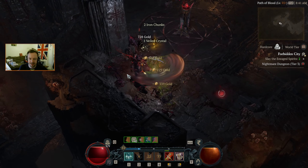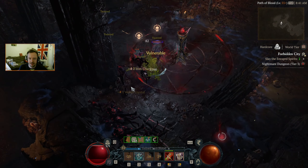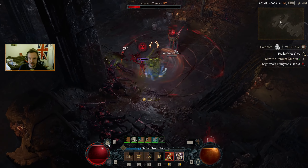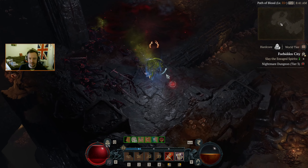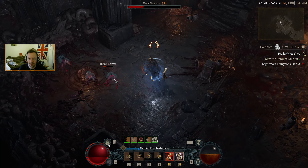Our build relies — well, not so much relies — it works a lot better with those Lucky Hits. Whether it's Lucky Hits to stun, or Lucky Hits to extend Berserking Duration.